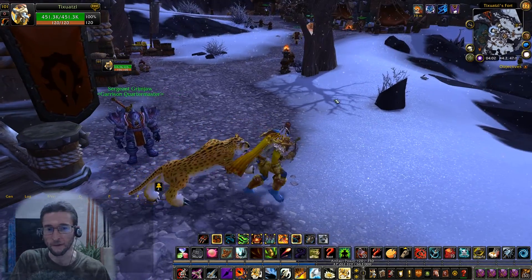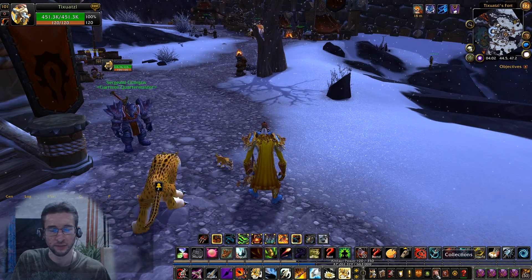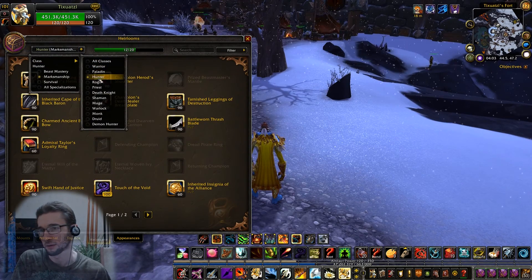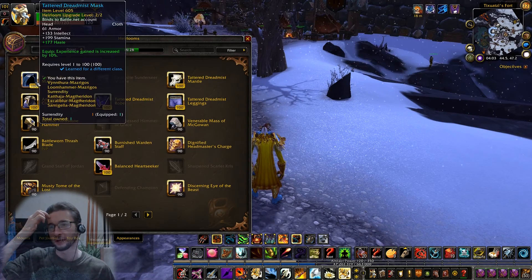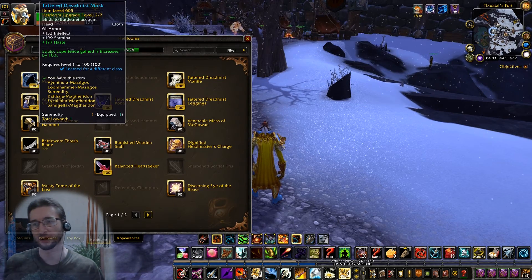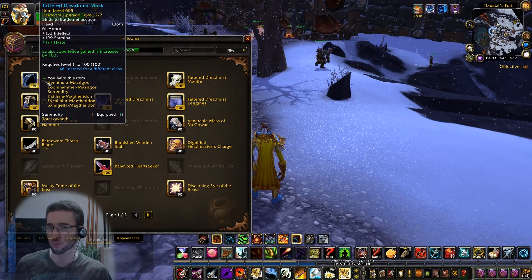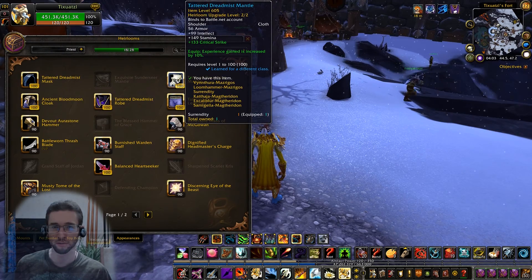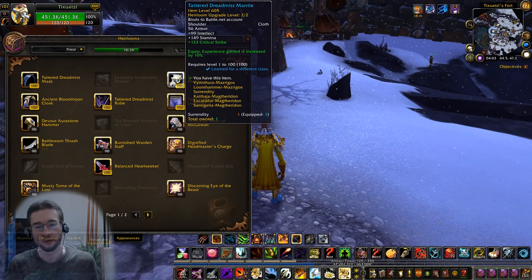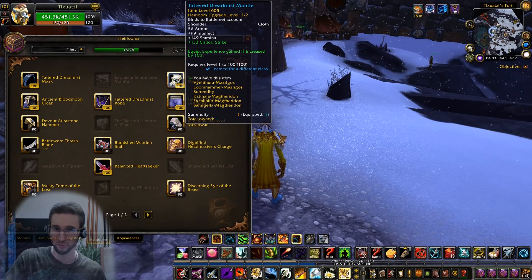Here's the heirloom tip: upgrading heirlooms is very expensive, so if you're on a budget, you only upgrade one heirloom set. The cloth set is the obvious choice because every class can wear it. I was wearing intellect cloth on my hunter — the stats aren't ideal, but I also had an engineered gun crafted on an alt, which was really high level and compensated well. You don't have the main stat of Agility, but the secondary stats are still decent for leveling.